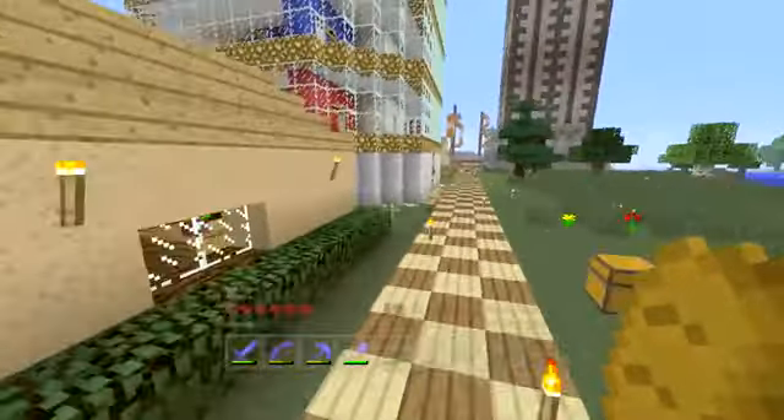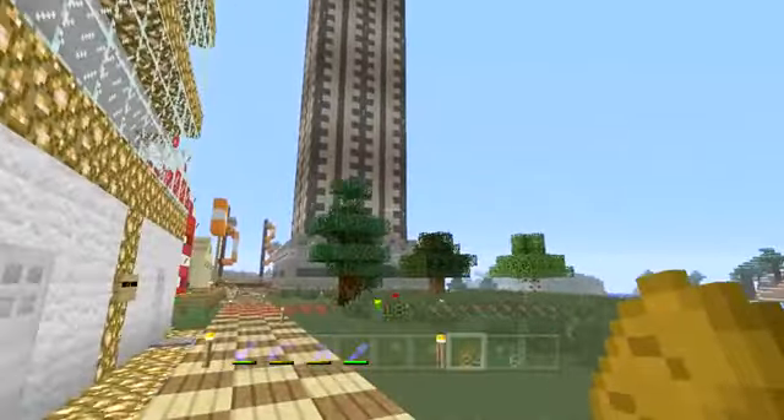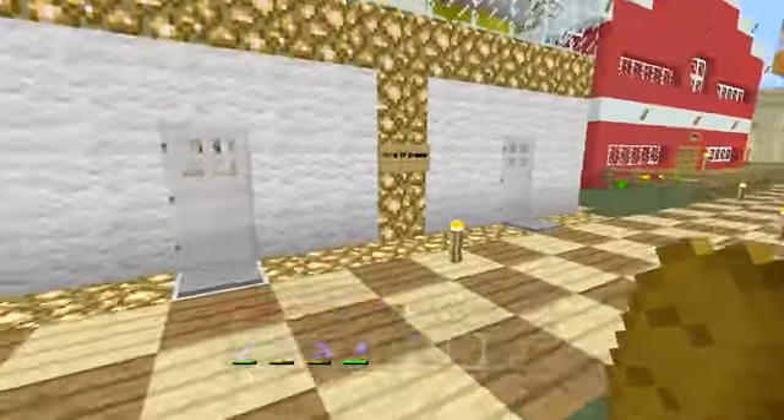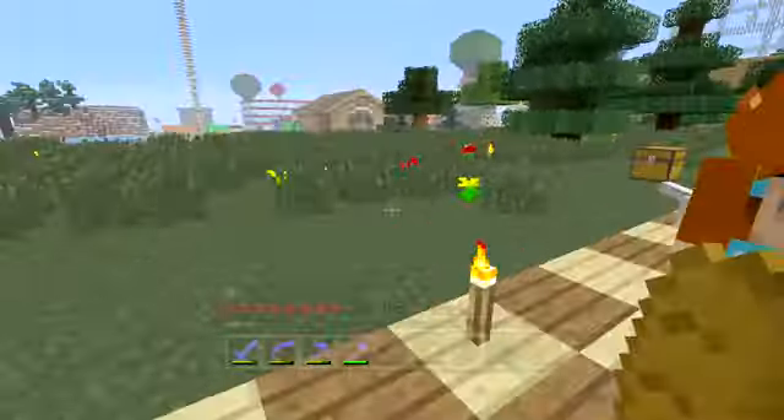I'm actually not building next to the clock tower or the radio station, because we're going to be building out of stone and wood. And because that building's made out of wood and that one's made out of stone, I didn't want this building to look too similar. So we're actually going to build it about in the middle here, just opposite my Hotel of Dreams. Let's go and start building, shall we?